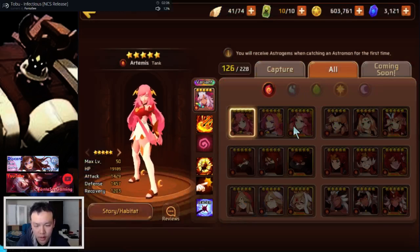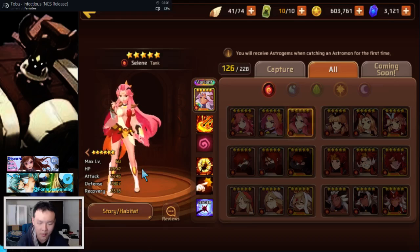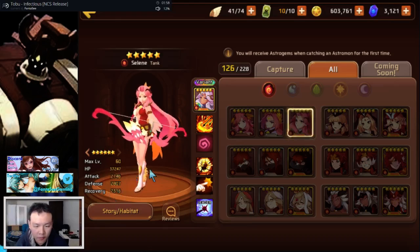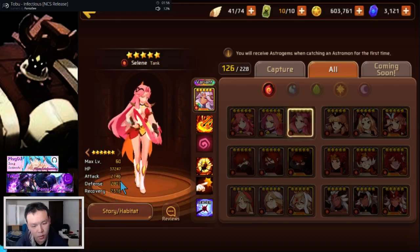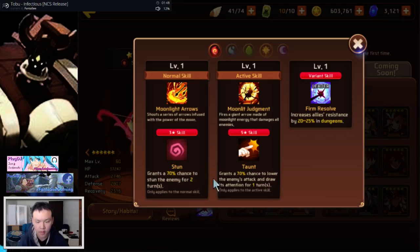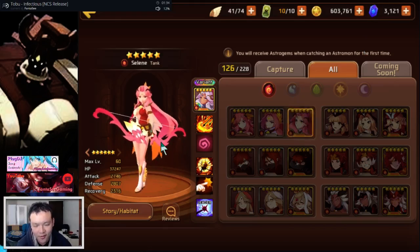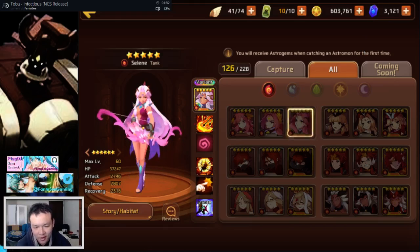We're gonna take a look at their max level stats because that's kind of the more important thing — it just matters what stats they have at max level. Fire one's a tank. She actually has quite high defense and attack stats for a tank, pretty high attack, a little bit of recovery, not too high. She has a stun and taunt — 70% stun for two turns.